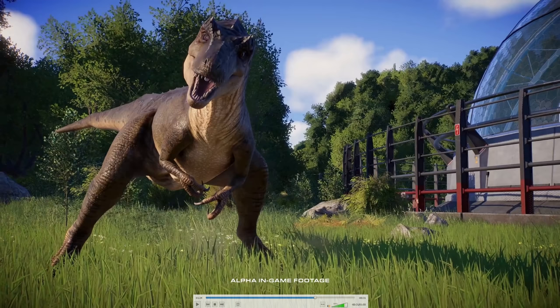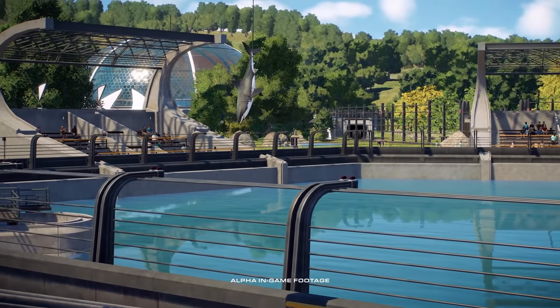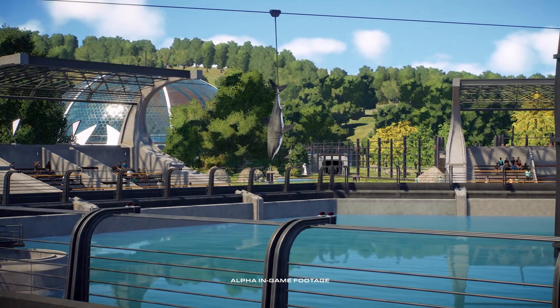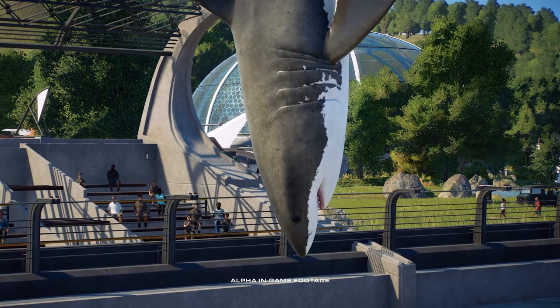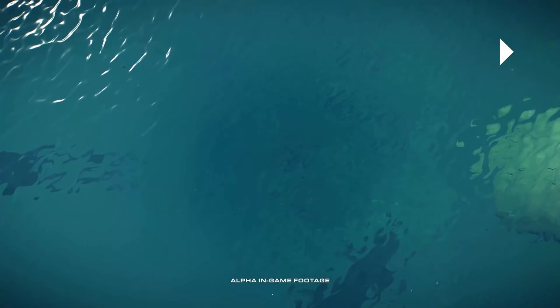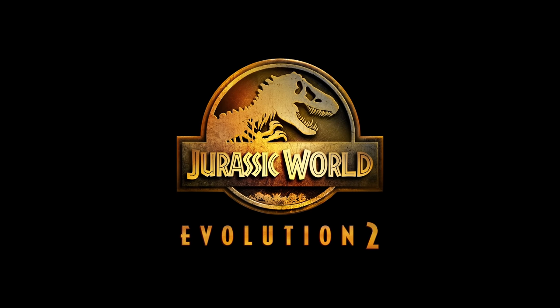Ich komme darauf echt nicht klar, wie gut Jurassic World Evolution 2 sein wird. Oh, das ist so schön – wir haben es ja schon mit Mods und sowas gebaut in JW1. Und jetzt wird es endlich geben und sogar mit Funktion: der Hai wird rausgefahren. Und dann sehen wir gleich zum allerersten Mal den Mosasaurus in Action. Ich habe damit nicht gerechnet, dass wir den jetzt schon zu Gesicht bekommen, aber ich bin so beeindruckt.